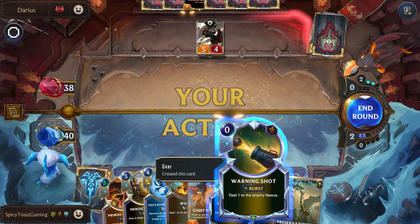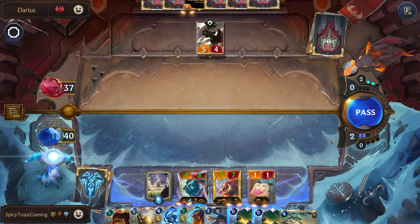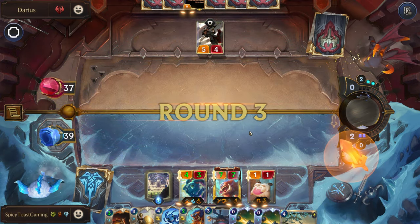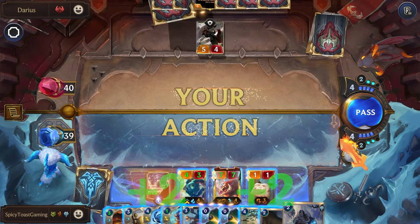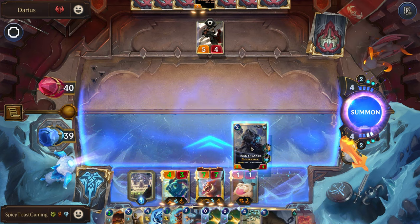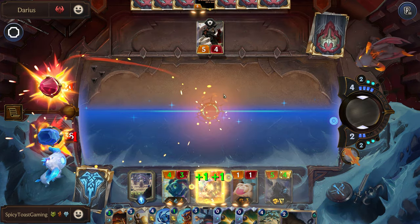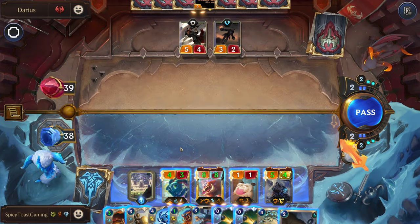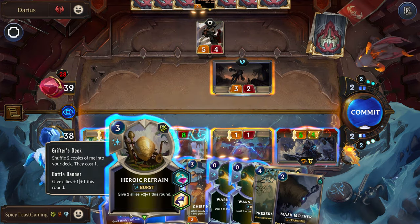We're just working on building out our board. There is our one Nexus damage. If they don't want to do anything else, that's fine. I think let's actually play a Tusk Speaker first. I'm a little worried — they do have some stuns they might pull out, which could be annoying. Still not quite enough damage, but this would be helpful.